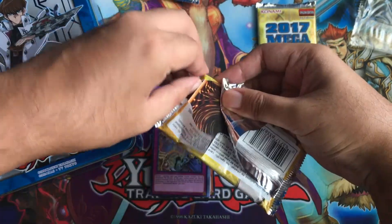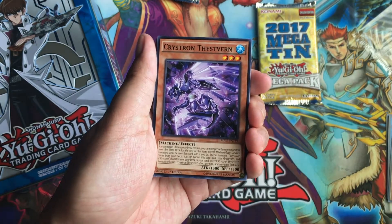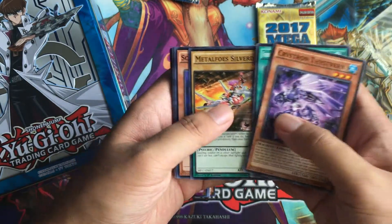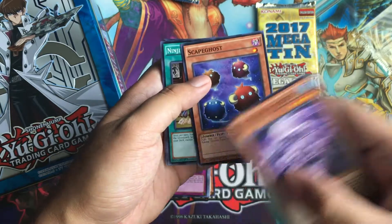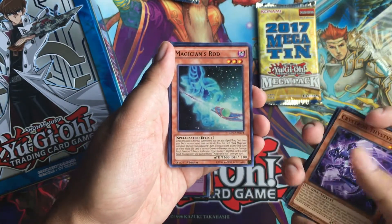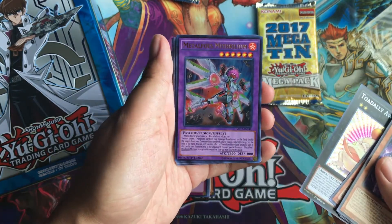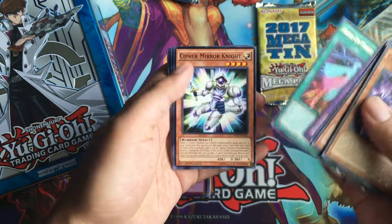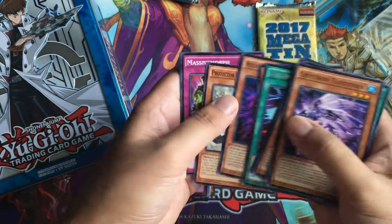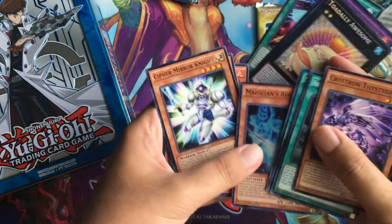Second Mega Pack — I'm shaking right now. Crystron Thystvern, Forbidden Dark Contract with the Swamp King from Dark Illusion, Metal Foes Silvered, Escape Ghost, Ninjutsu Art Notebook — this is good for tokens too, so you can link summon right away. And Super Hippo Carnival. Magician's Rod, Super Rare. And what is it — Totally Awesome, for a Secret Rare! Metal Foes Mithrilium for Ultra Rare, and Rank Up Magic Skip Force for a Rare. Cypher Mirror Knight, Dragoite the Empowered Warrior, Red Mirror, Protected with Eyes of Blue, Massive Morph, and Quarantine. This is so cool — I'm getting some really cool pulls already.